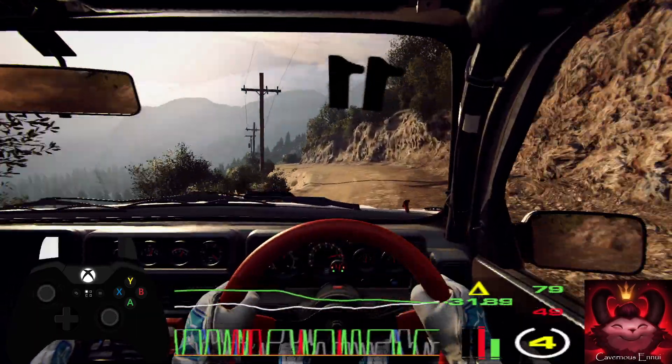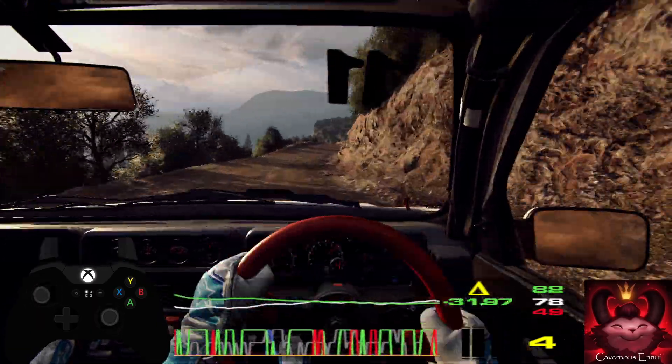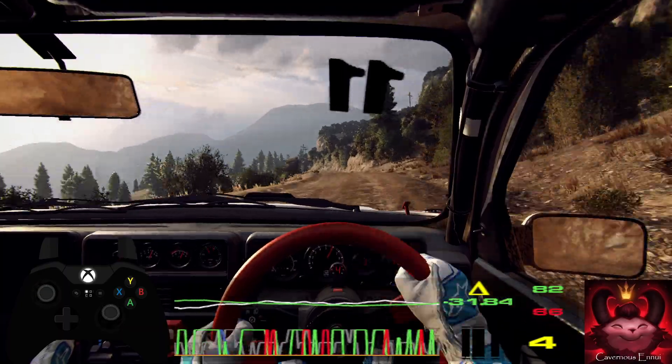6 right tightens, 30, 6 right to crest, 6 left, 50, tight, 4 left over crest, into 10, 2 right tightens.